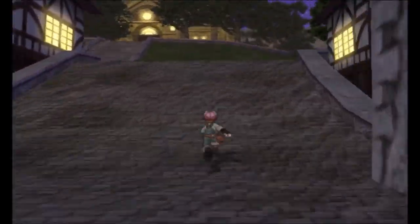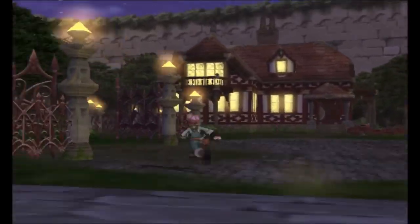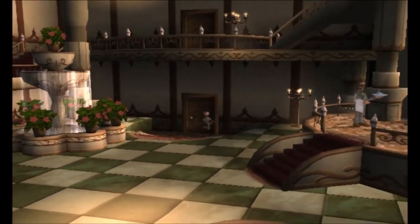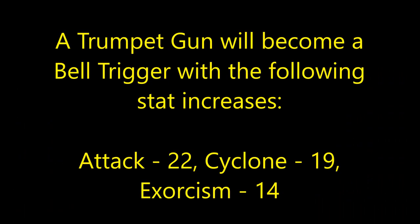Gerald can be found inside his office at Max's mansion. In order to recruit him, you will need to turn a trumpet gun into a bell trigger. A trumpet gun will become a bell trigger when it reaches the following stats: Attack at 22, Cyclone at 19, and Exorcism at 14.